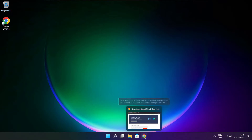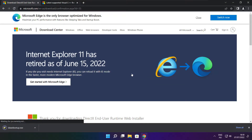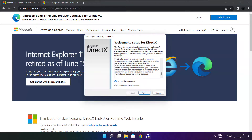Open internet browser. Go to the website — link in the description. Click download. Install the downloaded file.